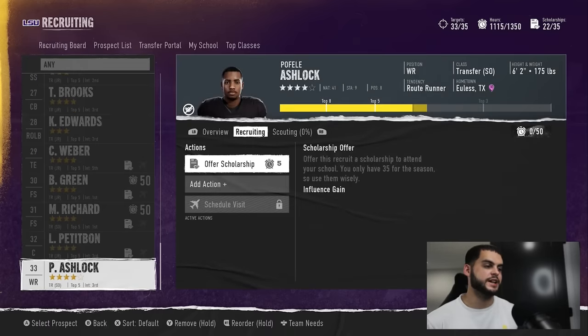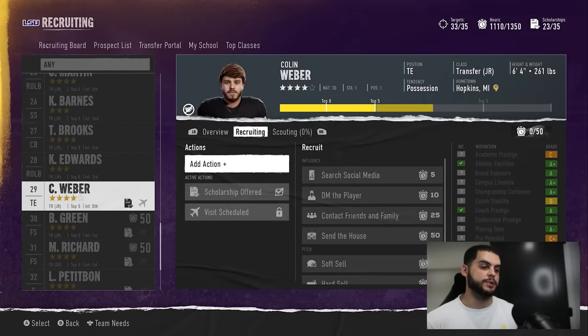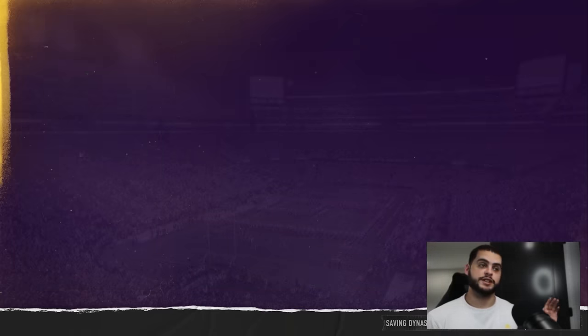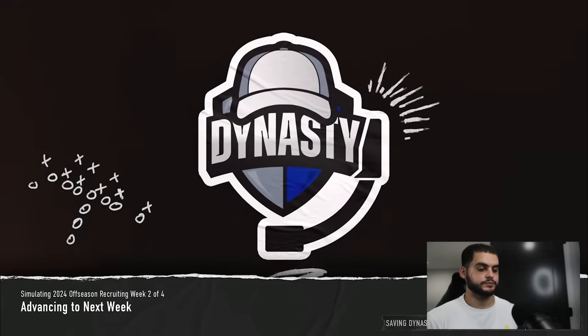You can repeat this process all the way through. That's how the glitch works — remove, re-add, reschedule. Is it ethical? Maybe not. If you're in an offline league and just want to land a guy without fighting Georgia, it's a great method. For online leagues, some commissioners may not find it ethical — they possibly could track it, but it's not easy. I'm not saying I condone this, but I'm sharing the info.